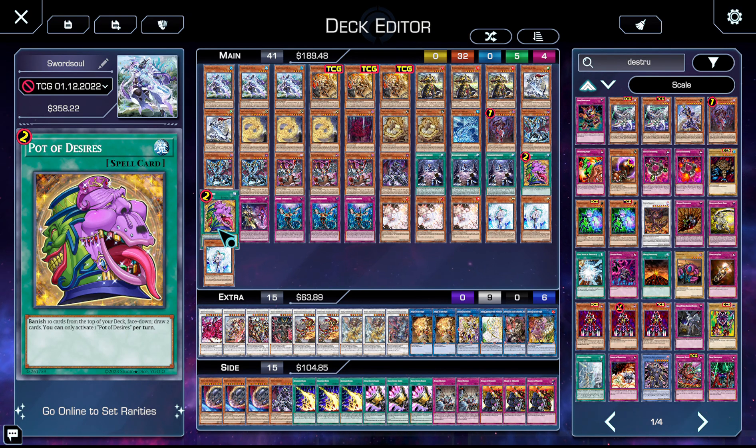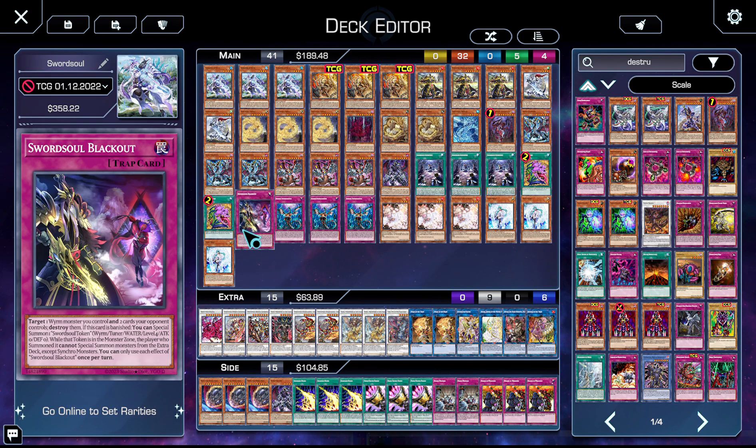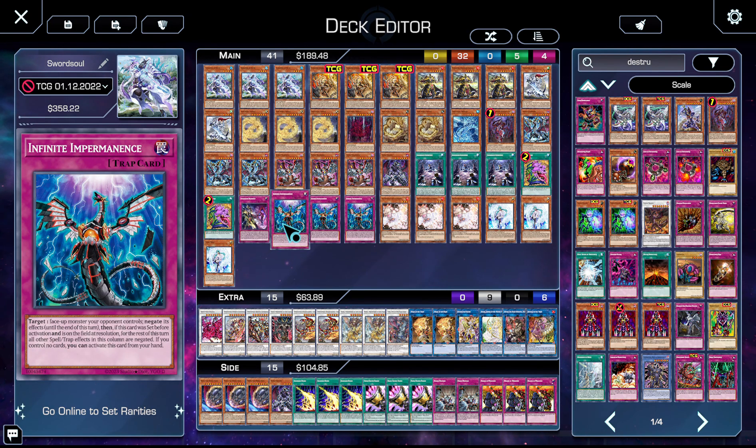We have Desires — this card is amazing. It makes Chengying huge, which is awesome. We love a huge Chengying. We then have Blackout — popping two cards is fantastic. It comes up a lot; clearing two monsters and then banishing another with Chengying just feels so good, it feels unbelievable.